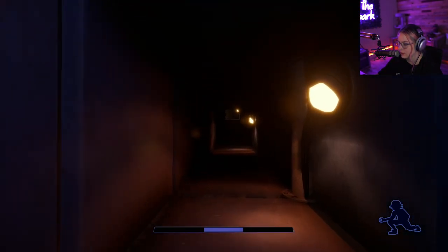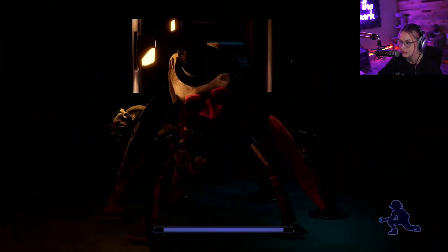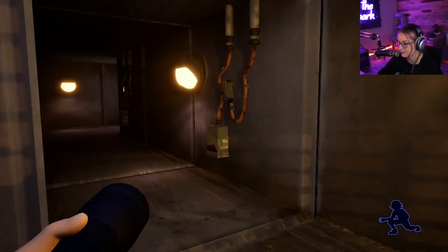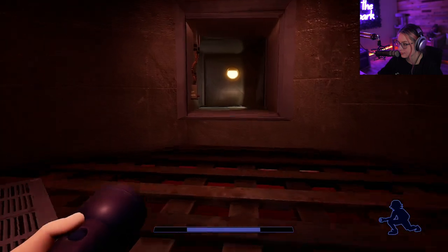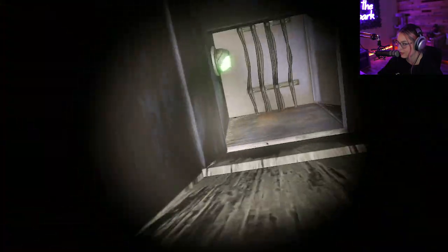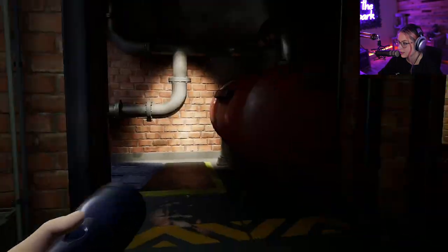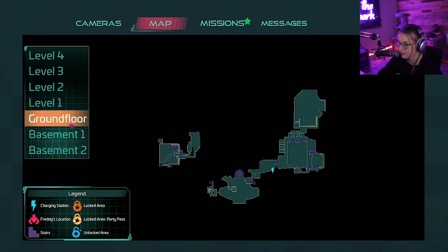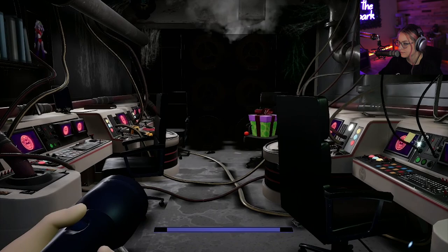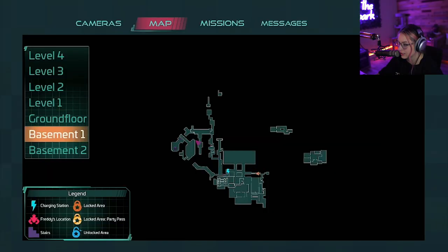I know I've gone through this vent - it's just been so long. Time to run. Now where am I? Basement one. Is it ground floor that I need to be at? Because I think this is the daycare. What is this - I haven't been here. Faz Freddy - I think I have to get all the way over here, but all this is like blocked off. I'm so confused.